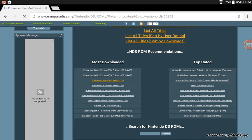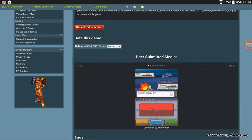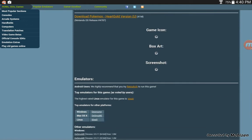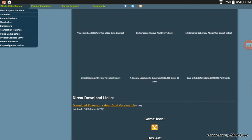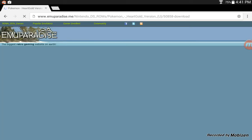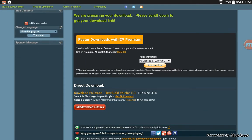So this is the Pokemon Heart Gold version. You can see some screenshots — it's pretty good, definitely fun, I've been playing it. When you go down, click download — it's 41 megabytes. These files can get pretty big depending on what you're downloading. So then, download Pokemon Heart Gold version.